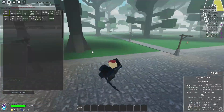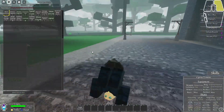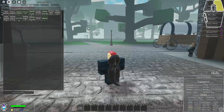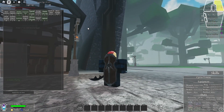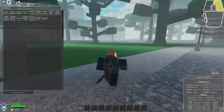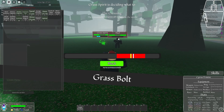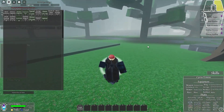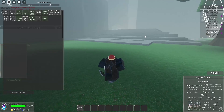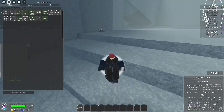It actually makes enemies do 1.5 times more damage towards you. If you want this item because you're a masochist and want to make the game harder, head right from the fast travel guy, and over here is the guy who will take all your money and also give you those cat ears.